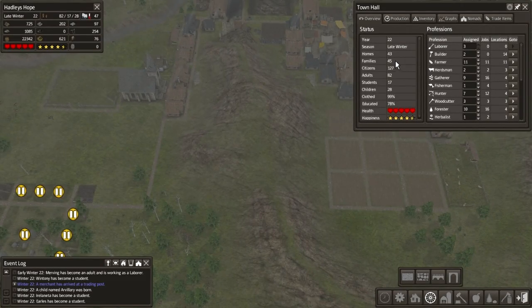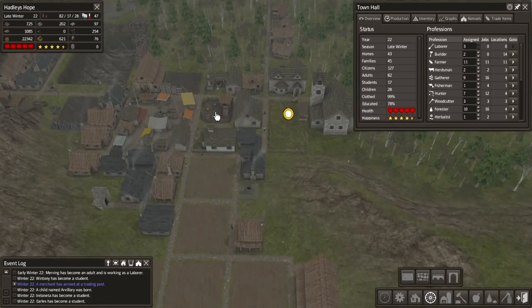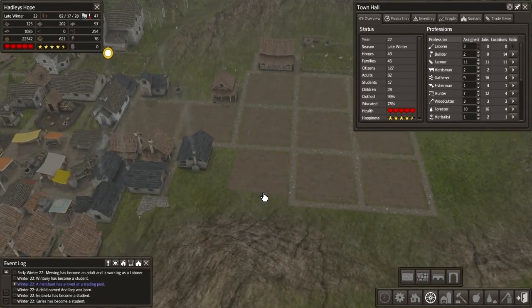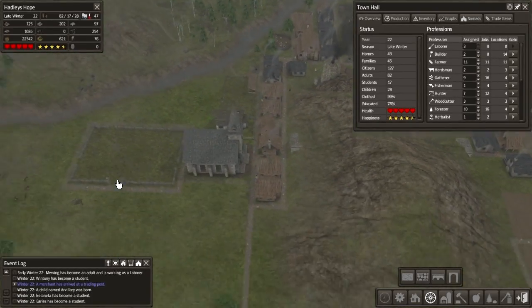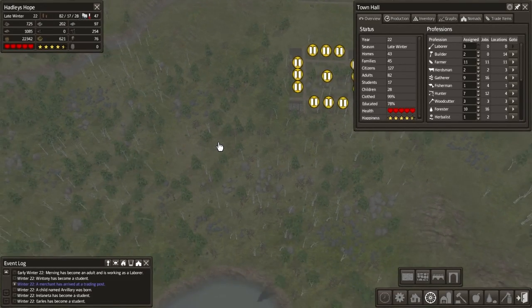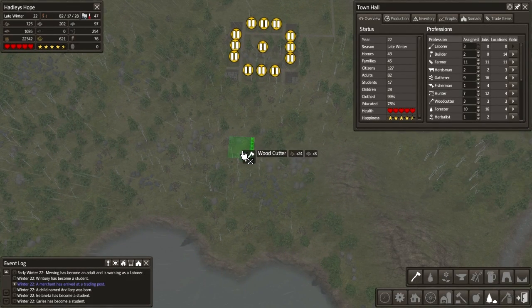43 homes, 45 families - now we definitely need to start thinking about putting in a couple of extra housing areas. Where can we do that? We could just take some of these off. We need to start working out where we want to put in a forester - not a woodcutter, a forester.